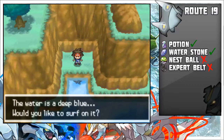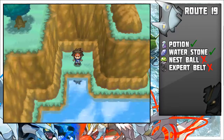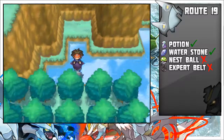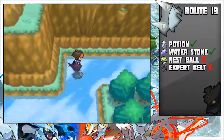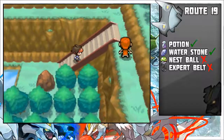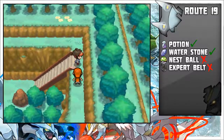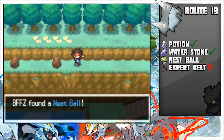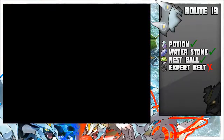The next item is on the mountain, northeast probably. You go up the staircase and to your left you will find a Nest Ball. Instead of a Nest Ball, in Blaze Black 2 and Worldwide 2, there is TM31 Brick Break.